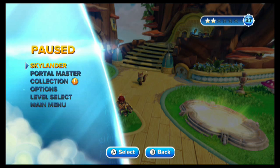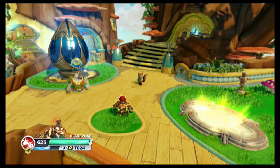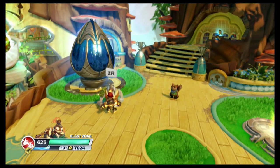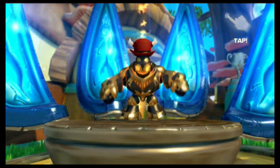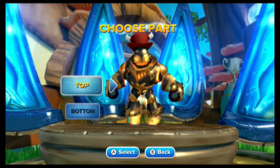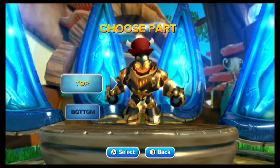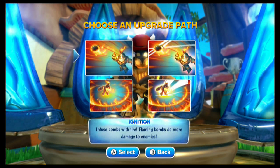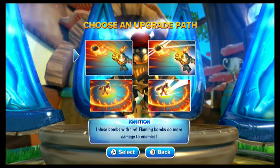So we're going to back out of here. This is the Wii U guy — you can tell because of the hat, and more importantly he's a level 10 character. But we'll hop in here. On the bottom end, this guy is downed Fuel Injected, by the way — recorded that first. We'll come in here. Ignition: infuse bombs with fire. Flaming Bombs do more damage to enemies. So we're going to go ahead and grab that.